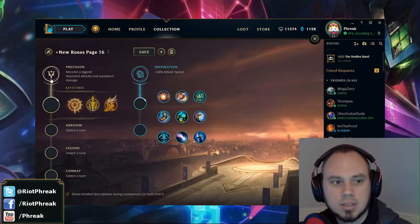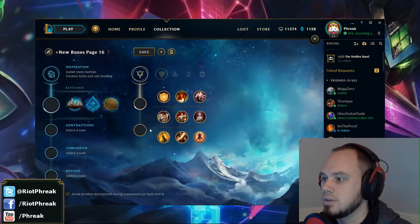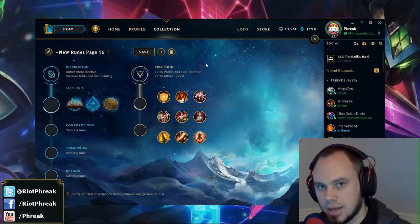So: Precision gives you attack speed, Domination gives you attack damage or ability power, Sorcery gives you attack damage or ability power, Resolve gives you health. And if you're Inspiration primary, it gives you about a 10% bonus on whatever this is, plus some potion and elixir duration. So Inspiration actually gives you more stats than the other paths — keep that in mind.